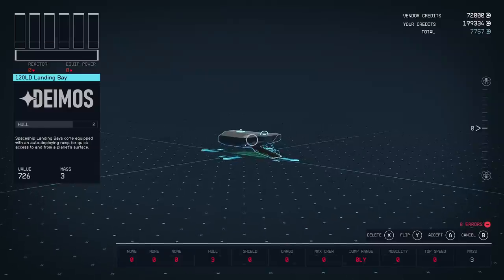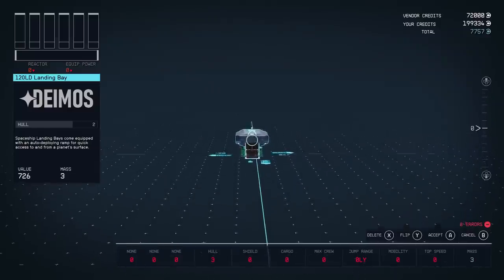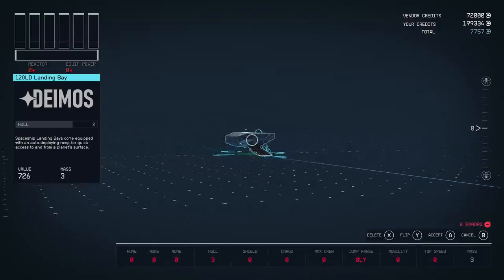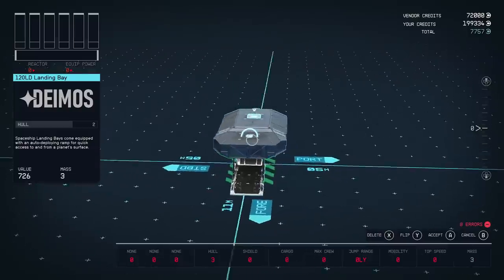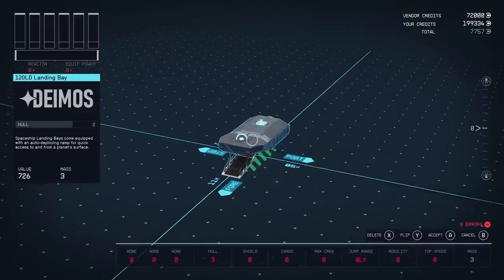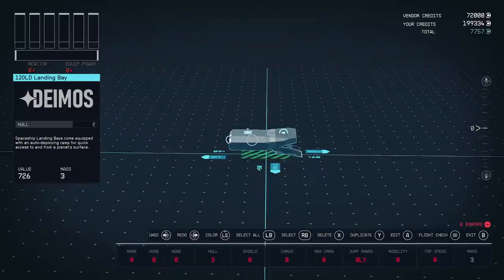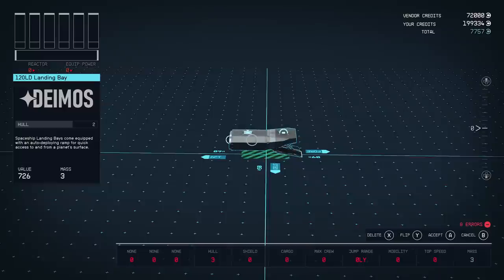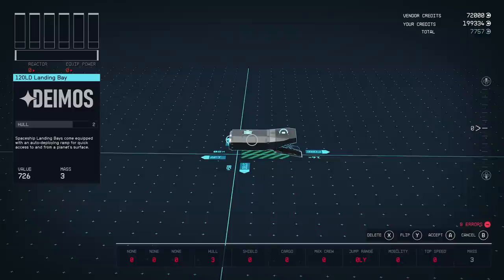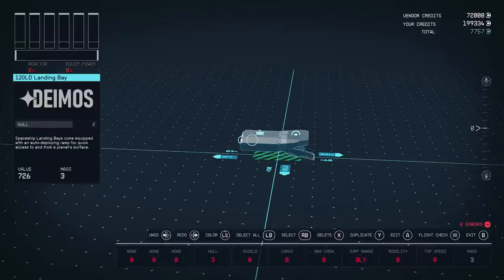I'm going to move it up — you can move it up or down using the D-pad on Xbox. It's also important to know how to zoom in and out: right trigger and left trigger handle that on Xbox. You can also choose to flip your bay by pressing Y on Xbox. There's not many options to choose from with your bay, so that's the reason why I'm doing this first — it saves a little bit of a headache in placing it.